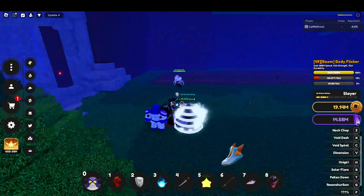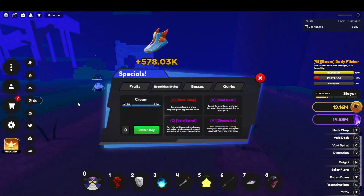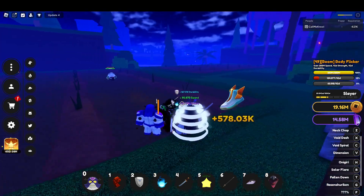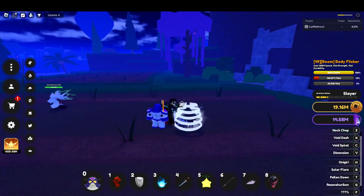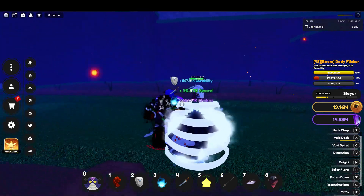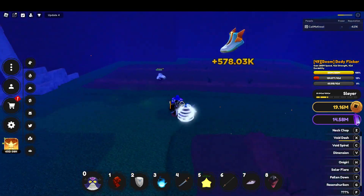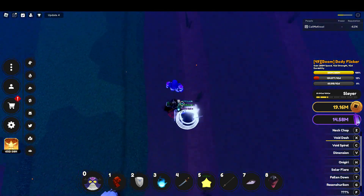Next move we got void dash. This move scales with chakra — you turn into void form and dash, damaging anything in your path. I like this move because it does good damage and it's good for mobility. When you have a bunch grouped together you can just instantly kill them all — not this one, but like regular NPCs. Looks pretty cool, it has like a little void ball in front of it.